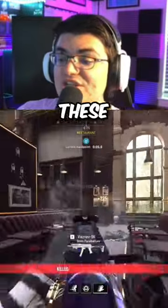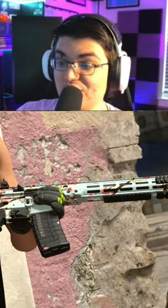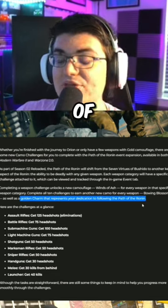Once you complete all 10 of these challenges, you're going to unlock the Mastery Camo, the Bowing Blossoms Camo, which looks really cool, and you're going to get a golden charm that represents your dedication to following the path of the Ronin.